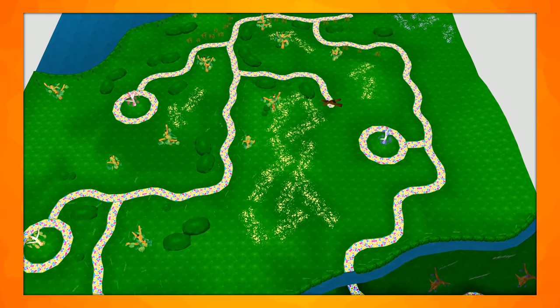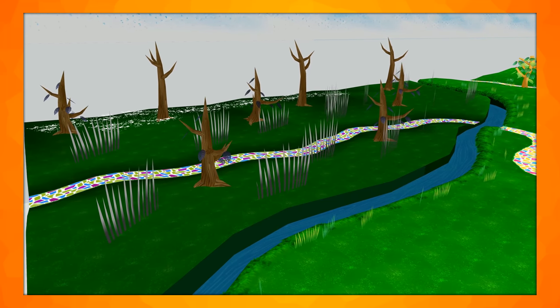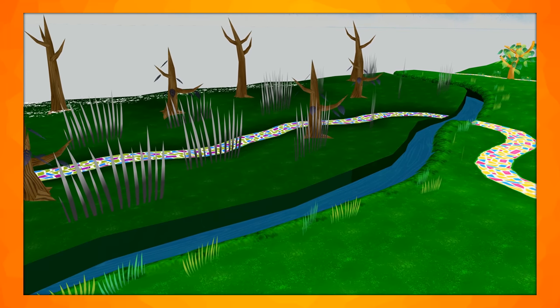Colourful, branching pathways go all the way around the map, and one pathway leads into a more spooky area with darker grass and no leaves on the trees. This may have been some kind of entrance into the level, or an exit leading to another part of the story.